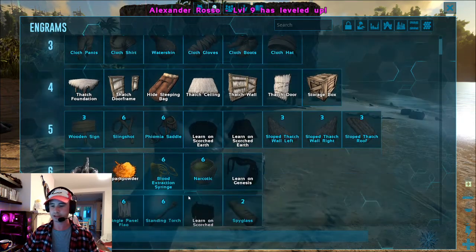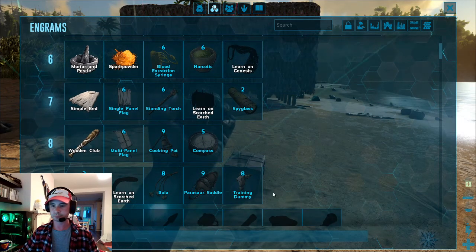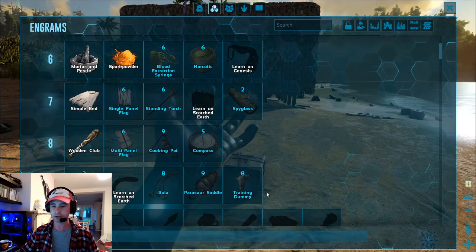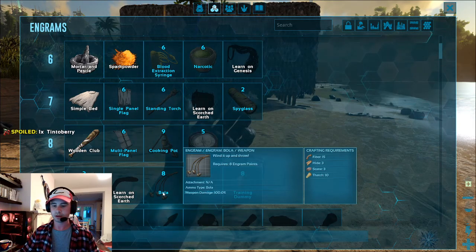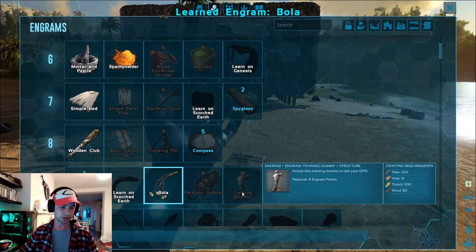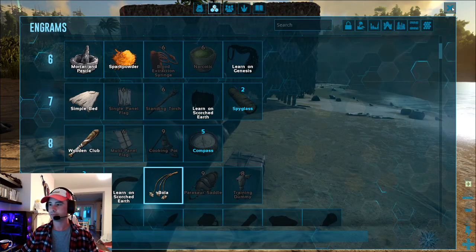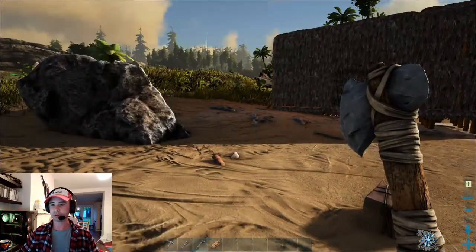Now I've got to make the decision — I can't get Bola and Narcotic at the same time, but these two are the ones I want. I'm going to go for Bola. I find that's more defensive, because if a Dilophosaur does come at me I can chuck one of those at his feet and make it easy killing for myself. So I've now shown you how to quickly level up.